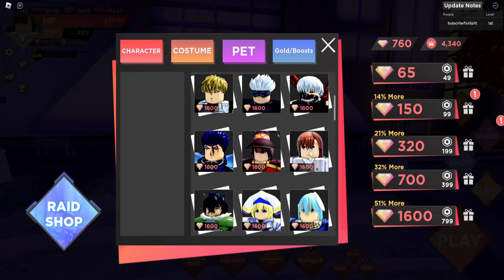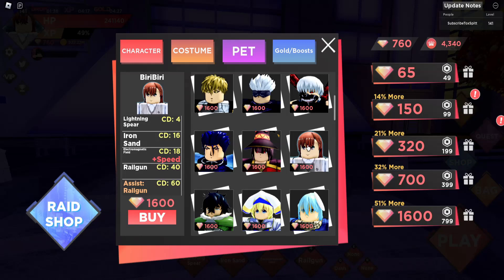Misaka is actually Biribiri in-game, and she costs 1600 gems. She's just like another gem character — she's fairly easy to get, and honestly, the first gem character that you should get is probably Misaka.